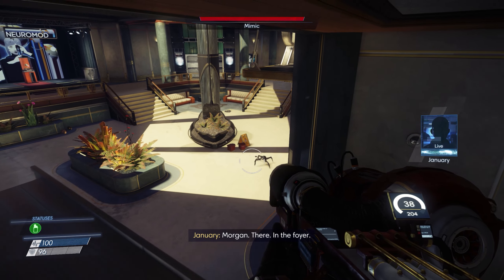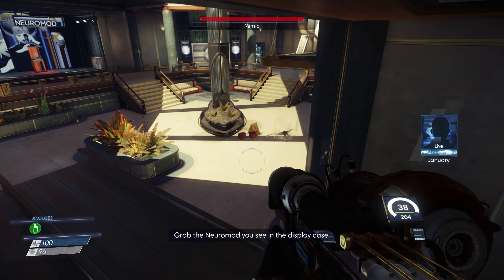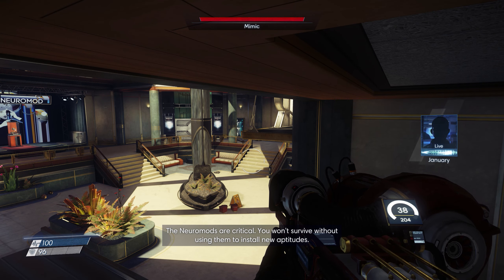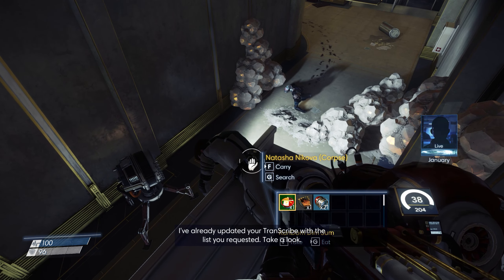Morgan, there - in the foyer. Grab the neuromod you see in the display case. Normally it's a fake, but I swapped in a real one for you. The neuromod are critical. You won't survive without using them to install new aptitudes. I've already updated your transcribe with the list you requested. Take a look.